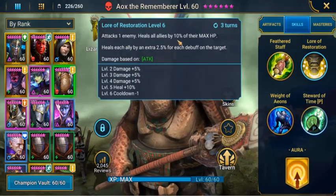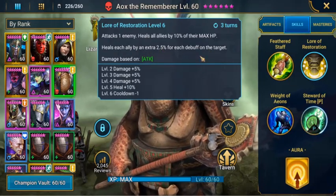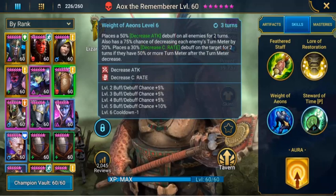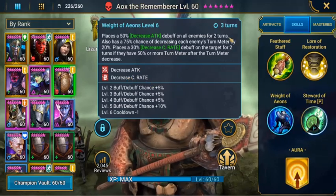His Law of Restoration attacks one enemy and heals all allies with 10% of their max HP — this is AOX's best move. It heals each ally for an extra 2.5% for each debuff on the target. With his books he gets additional damage, heals, and a cooldown back to three turns. The Weight of Aeons places a 50% decrease attack debuff on all enemies for two turns, also has a 75% chance of decreasing enemy turn meter by 20%, and places a 30% decrease critical rate debuff on the target for two turns. With his books, brings back to three turns.